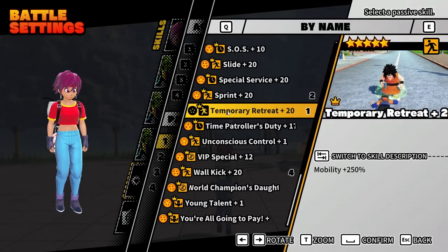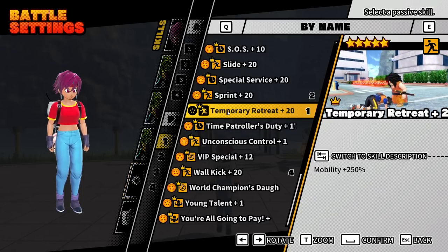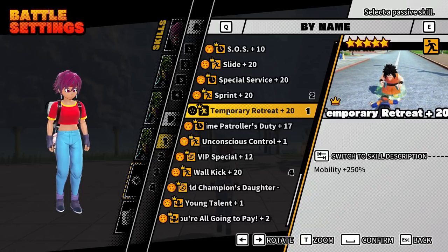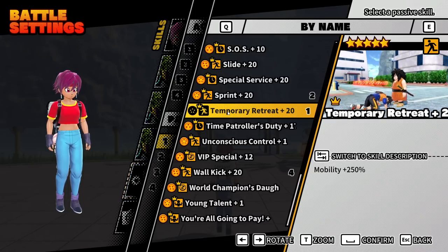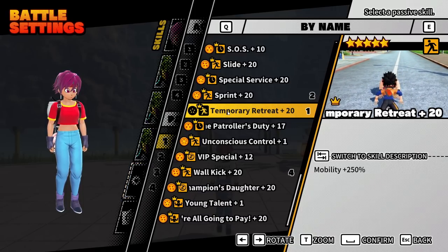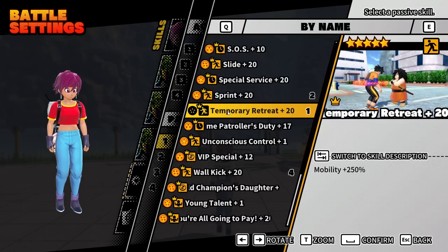Alright guys, today we are looking at the medic build — or going back to it. It's not new, but Temporary Retreat has been buffed, so we can actually use it in our medic build now. It's been buffed to 250% mobility, which is absolutely insane. Looking at this patch, it feels like they just said 'forget it, give the survivors some crazy numbers.' I think some things will need to be toned down.